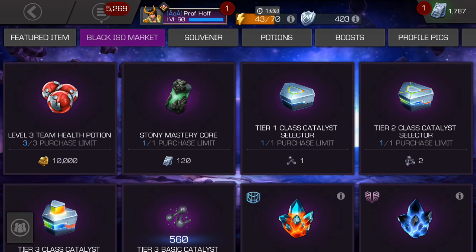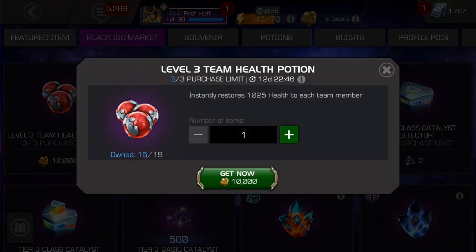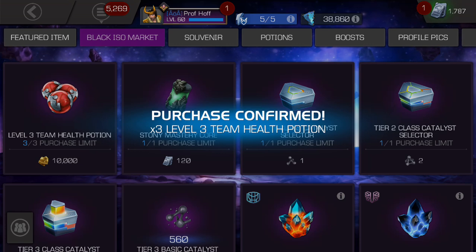You can see that there is everything from level three team health potions for gold — that's pretty dang cool. That's Scrooge McDuck levels of gold. Let's purchase three of those for 30,000 gold. I'll take any potions or revives for gold. This is a great offer for any of you like me who have extra gold, especially if your inventory cap is no longer at max, because it's increased 25%. We're going to snatch those up — purchase confirmed.